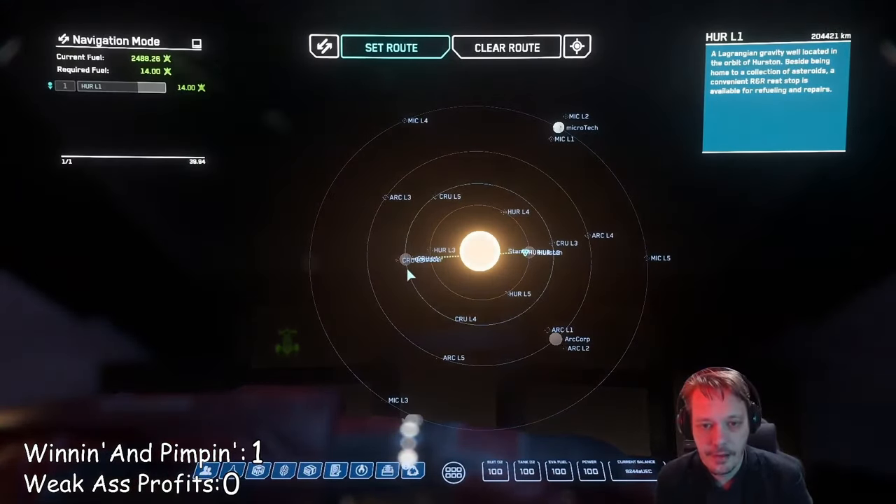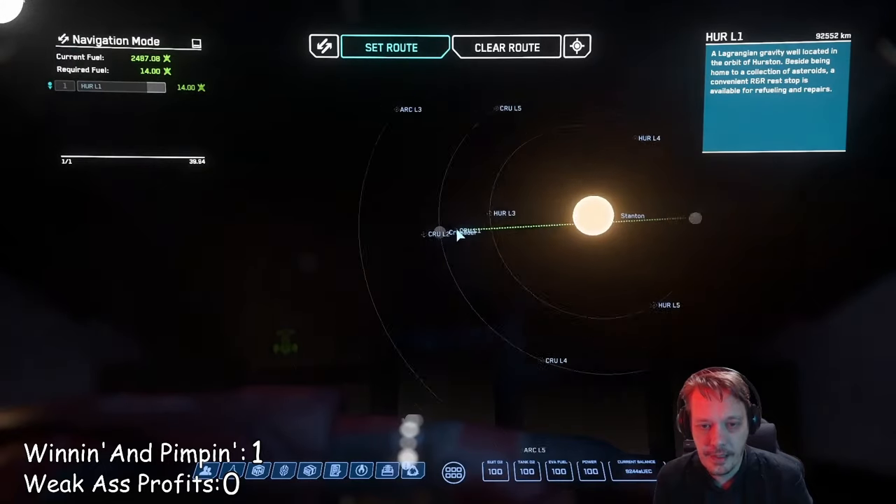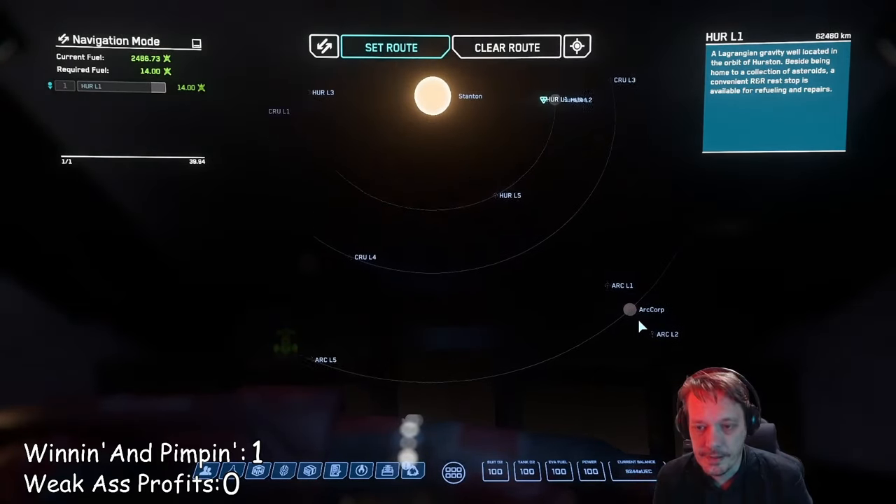It seems that in Star Citizen, 320 ships are spawning in groups around Lagrange points that orbit the planets — specifically L1 and L2 Lagrange points.